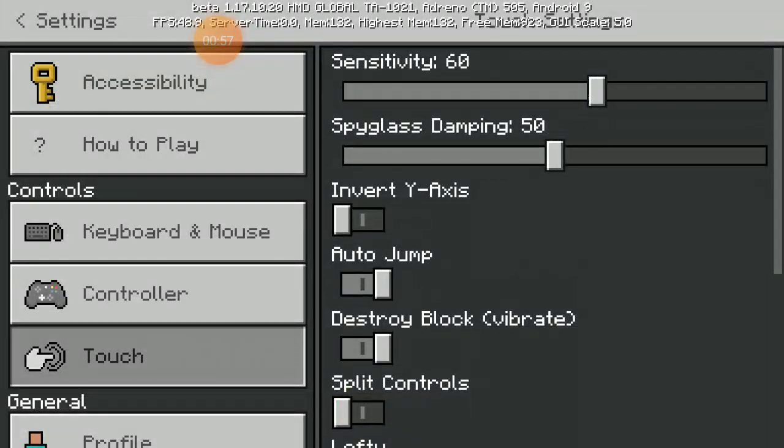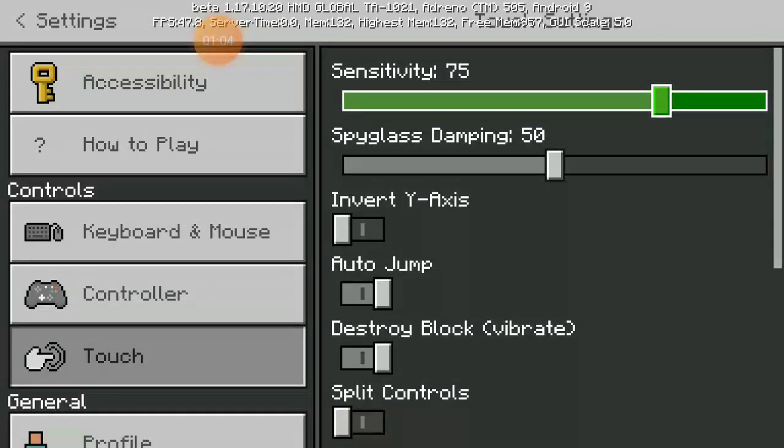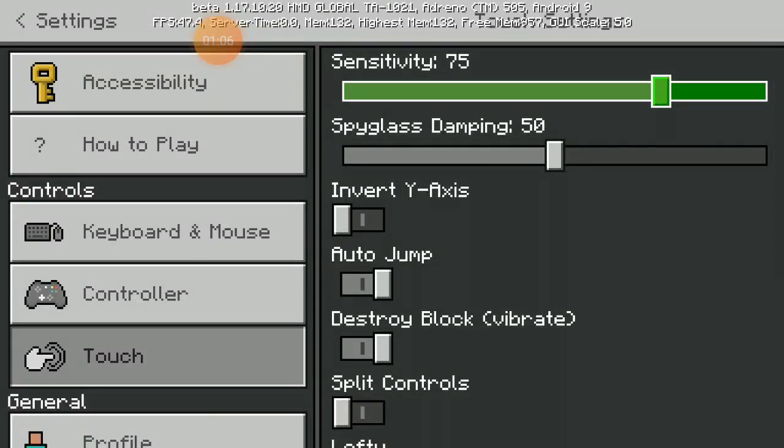So with touch, the sensitivity is set at 60 by default — you need to increase this to 75. Sensitivity is basically how fast you move your camera: the higher the sensitivity, the faster it moves.